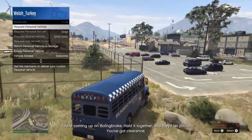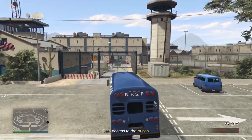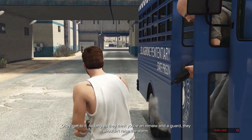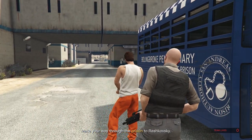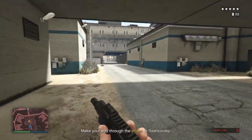Just like the prison guard, call your vehicle in when you're outside the prison. With the prison guards dead, you can run over them and pick up their weapons, as you'll only start with a pistol.